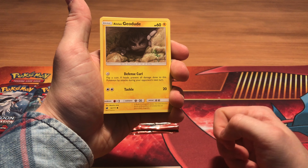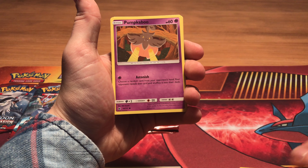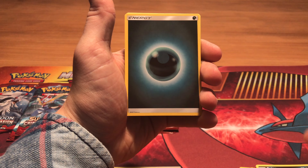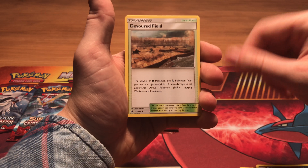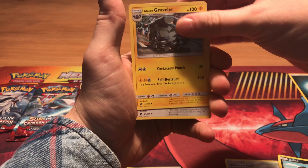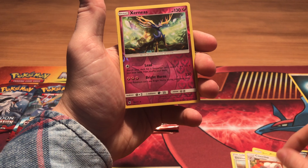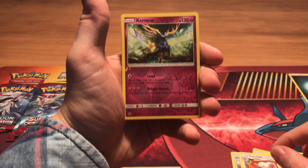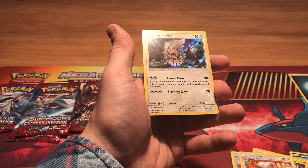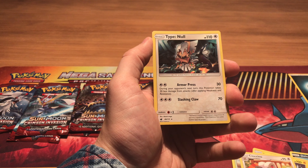We get an Alolan Jigglypuff, a Stufful, a Fomantis, a Staryu, a Dino, a Darkness Energy, a Devoured Field, an Alolan Graveler, a Cinccino. We get a reverse rare — a Zoroark card — and the rare is a Type: Null, a Type: Null holo to be exact.